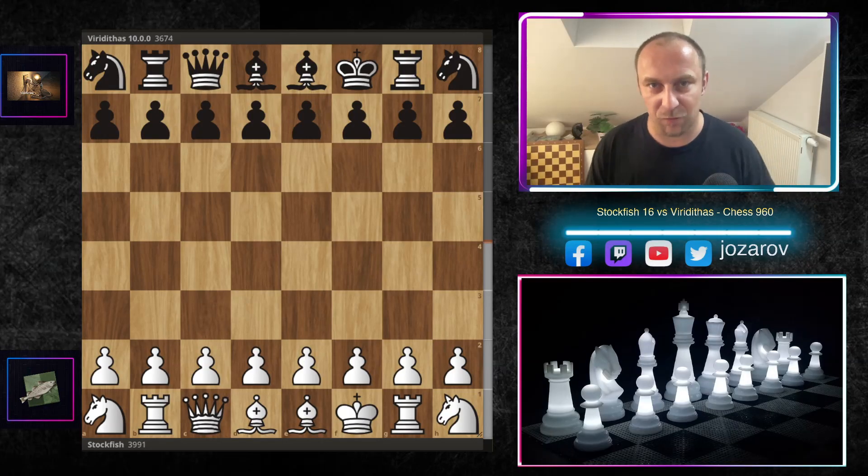Dear chess friends, welcome to your chess channel and welcome to really one of the most aggressive games you'll see in your life. Today we see the big fish, the latest version of Stockfish, playing against another top engine, Viriditas, in Fisher Random Chess. This game is so beautiful, so epic, so spectacular — it's almost impossible what Stockfish did here, brutalizing and dismantling its opponent in only 23 moves.